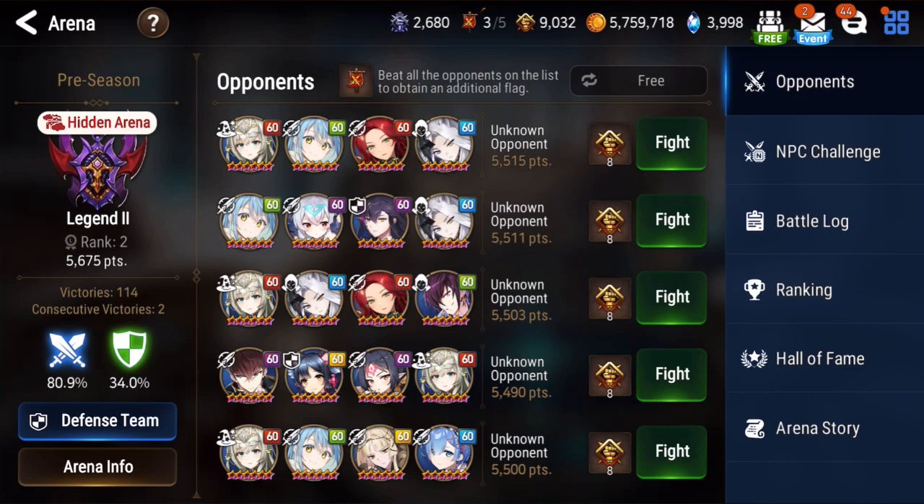For those who don't know, after you unlock a certain tier for the first time — for example Legend 1, Legend 2 — you get a lot of skystones for the first time only. I highly suggest trying to climb up and unlock a new tier. After that you don't have to do it again since it's only a one-time free skystone reward. That's all for today — hope you liked the video and I'll see you guys in the next one.